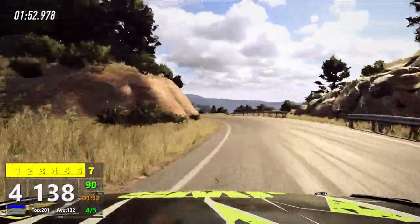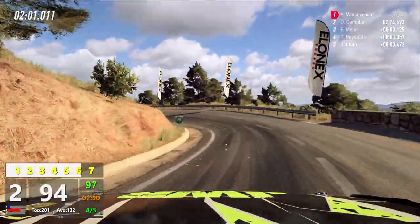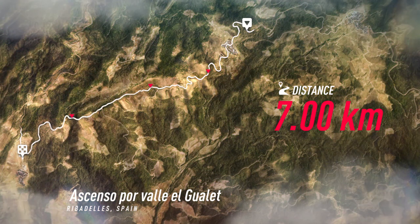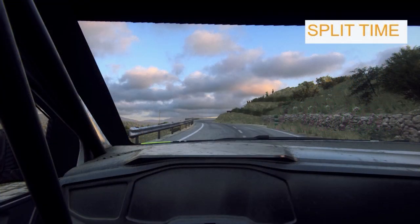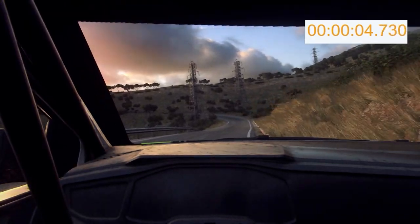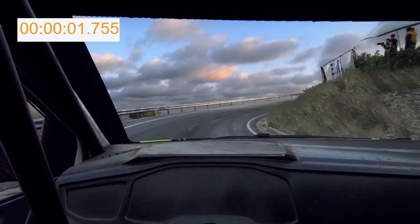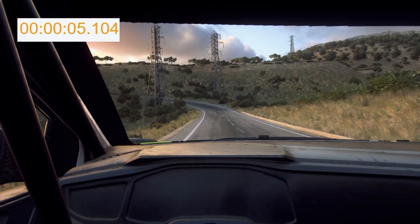If you want to go as quickly as possible, you'll have to accept that reality — though you can always pull it during fun runs of course. To illustrate this, I'll use footage from the Ascenso por Valle El Gualet stage — a corner we all know well. I'll show footage of this corner using the handbrake, and after that we'll see footage of the same corner without it. Each clip starts at the moment we reach the barrier and stops once the barrier ends, with a timer at the top to show the difference.